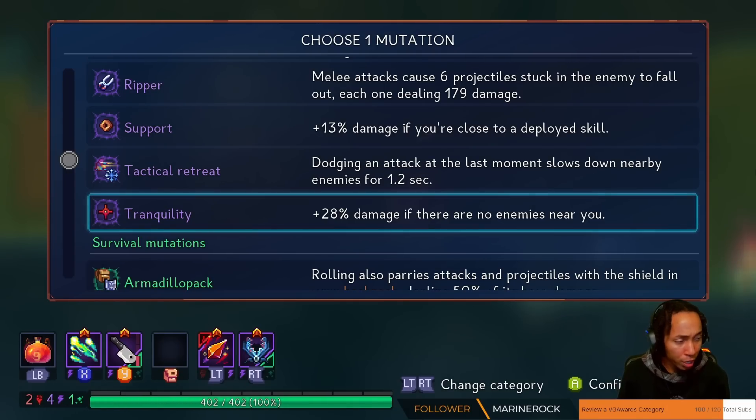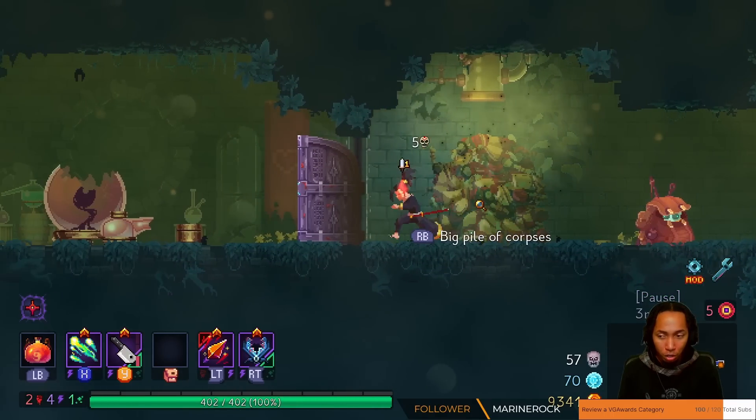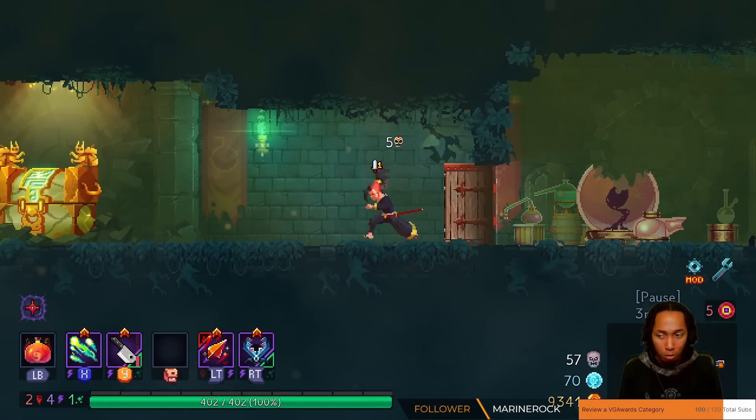So the first mutation we're going to take — easy pick, Tranquility here. Remember, our whole goal is to just kill the monster as soon as it comes up on the screen.